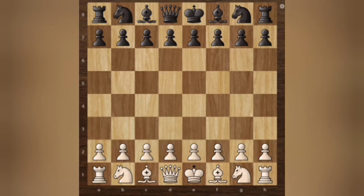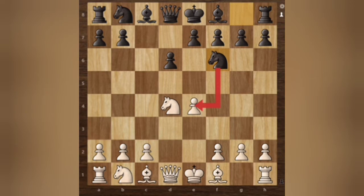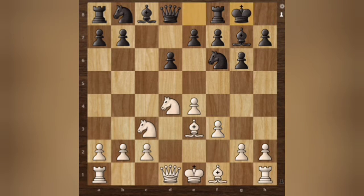Fischer is playing as white and starts the game with 1.e4. Black replies with c6 — the Sicilian Defense. We have Nf3, d6, d4, cxd4, Nxd4. We have Nf6, attacking the pawn. Nc3, g6, Be3, Bg7, f3, and Black castles short.